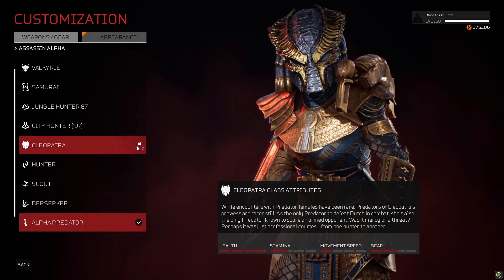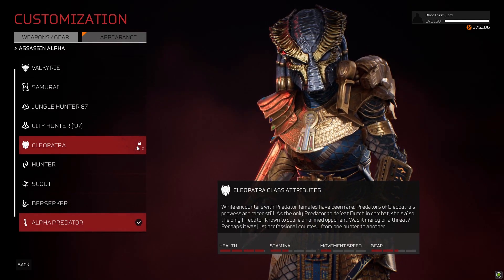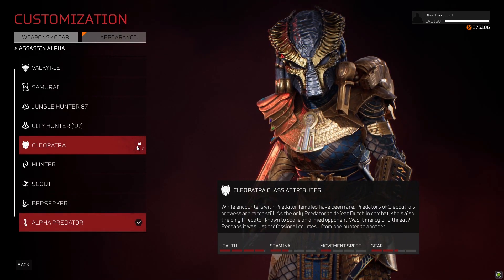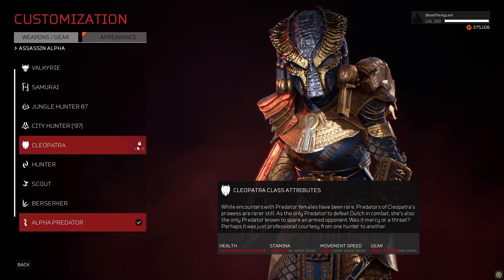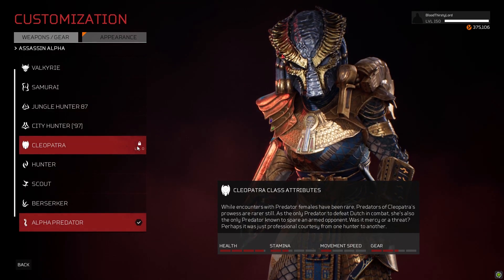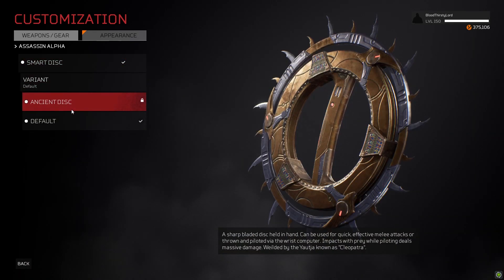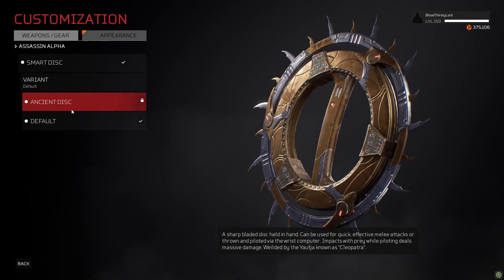While encounters with Predator females have been rare, Predators of Cleopatra's prowess are rarer still. As the only Predator to defeat Dutch in combat, she's also the only Predator known to spare an armed opponent — was it mercy or a threat? Perhaps it was a courtesy from one hunter to another. Obviously this character did fight Dutch, which is highlighted there. The Ancient Disc is described as a sharp blade disc held in hand, used for quick effective melee attacks for throwing, piloted by the wrist computer. Impacts with prey while piloting deal massive damage, wielded by the Yautja known as Cleopatra.